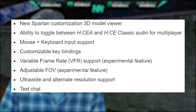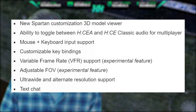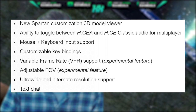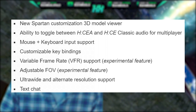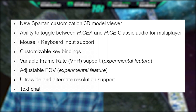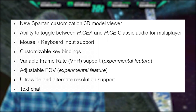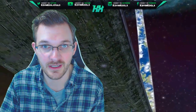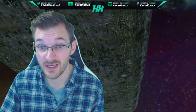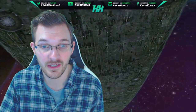You have adjustable field of view, basically going from around 70 FOV up to about 120 max. There's also ultra-wide and alternative resolution support beyond your standard 21x9 format. Text-to-chat has been brought to the MCC on PC as well. There is currently no option to move it around or disable it at the moment, which I'd like to see come soon, but text-to-chat is there if you want to use it.